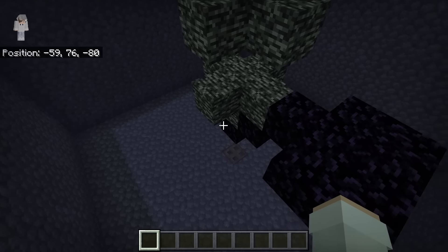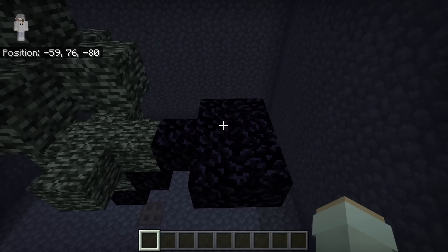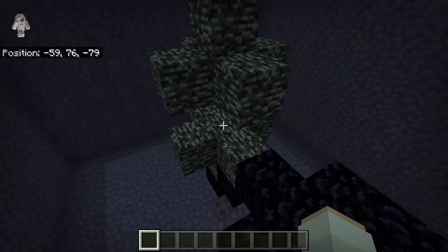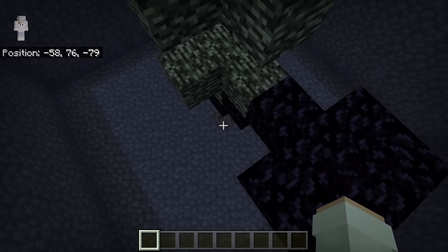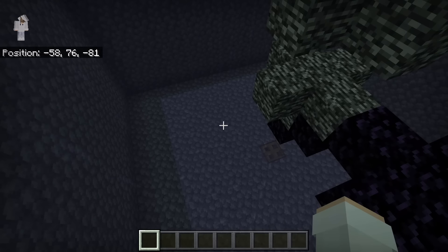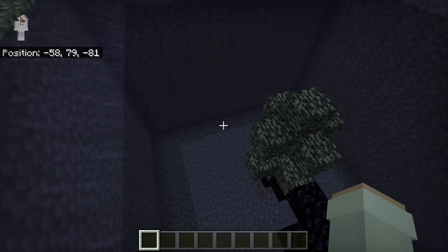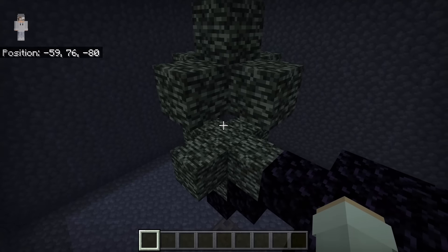How this wither killer works is by placing the obsidian at each of those spots and placing soul sand and wither skulls on the west side of the end gateway — the wither will spawn in the bedrock. The wither will then get trapped in the bedrock and get automatically killed. While the wither is being killed, you can wait by the bottom of the ladder. The water will prevent wither skulls from destroying this area, although some may be shot out of the wither killer, the majority should land in the water.